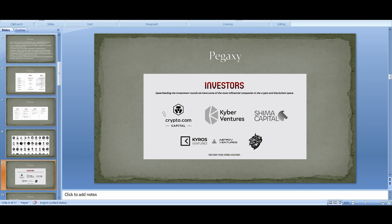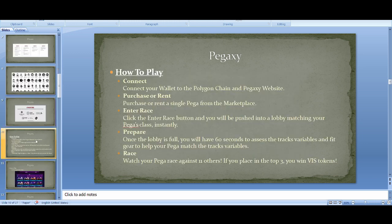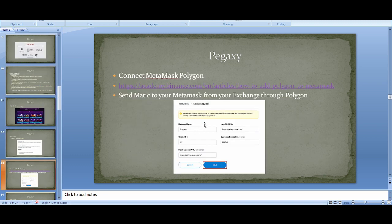PegaXY has some big investors, including Crypto.com, which is a very positive sign. Now let's get into how to play. To play, you need to connect your wallet to the Polygon chain. Download MetaMask — I'm not going to go step by step here, there are videos on my YouTube channel for that. You need to convert your MetaMask from Ethereum to Polygon. Binance has a very good page explaining step by step how to do it.